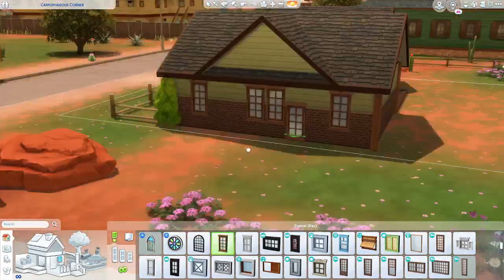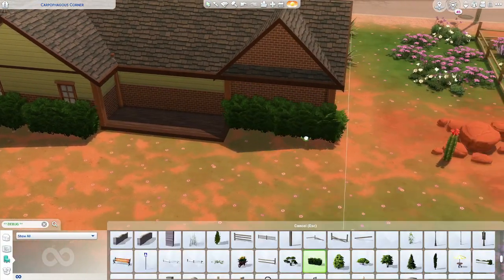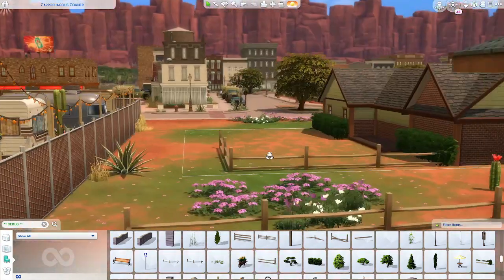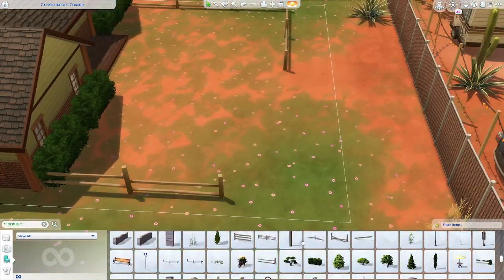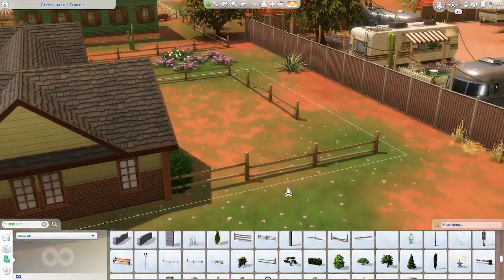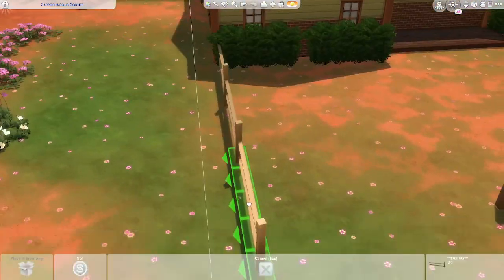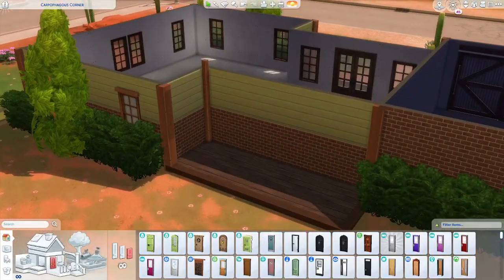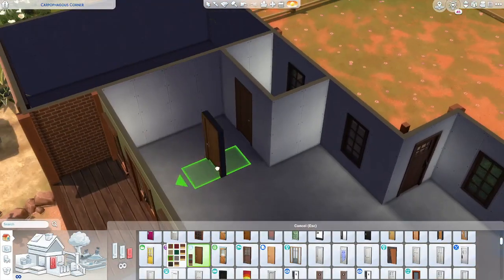I went with a greenish theme overall for the main color scheme — greens plus lots of dark neutrals, like dark red brick and dark-to-medium wood tones. For the backyard, I liked that this particular lot already had some splotching going on, so I didn't have to do too much terrain painting. That's good because the glitch still exists where terrain paint disappears after you place a lot and load back into it — you do all this work and then it just vanishes.